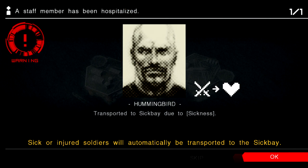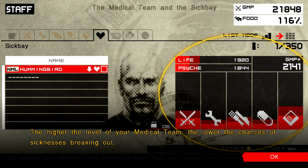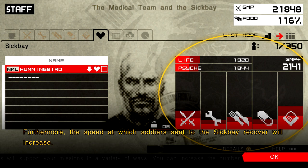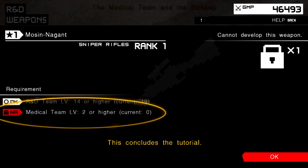Sick or injured soldiers will automatically be transported to the sick bay. Soldiers in either state will perform below their natural abilities. The higher the level of your medical team, the lower the chances of sickness breaking out. Furthermore, the speed at which soldiers sent to the sick bay recover will increase. Finally, a high-level medical team will enable you to develop high-ranked tranquilizer guns as well. This concludes the tutorial.